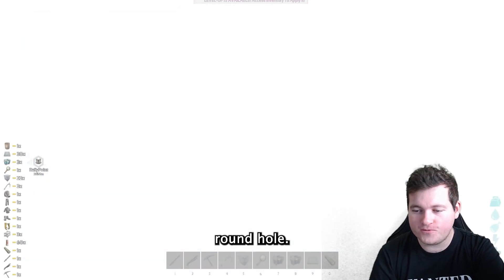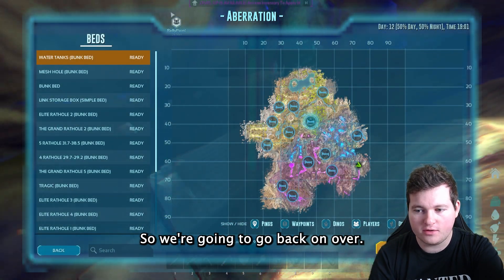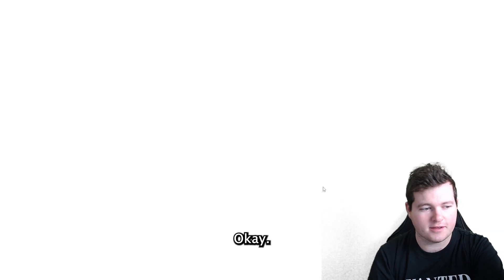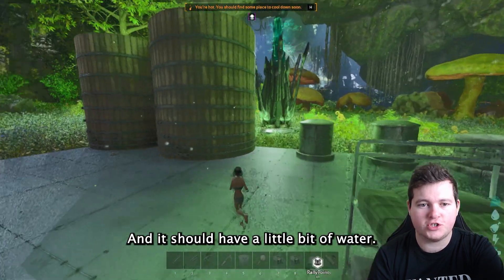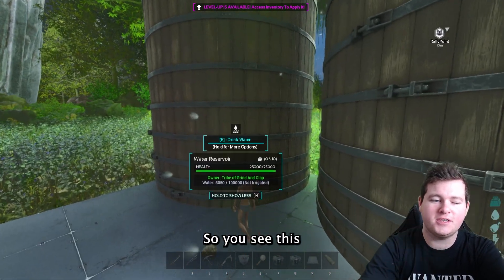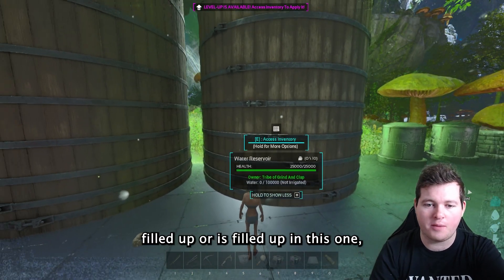and once you've done that, all you need to do is leave render distance — that's it. So I'm going to try now with this bed that I've placed here. We're going to go over here to this rat hole — it's in the radiation zone — and go back. Now I'm back and it should have a little bit of water. There we go — this water reservoir's got 5,000 out of 10,000.